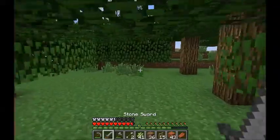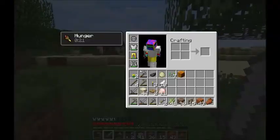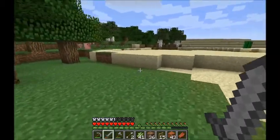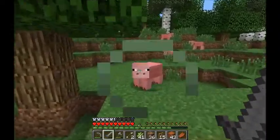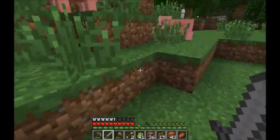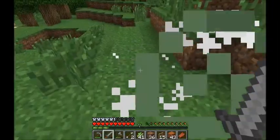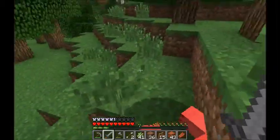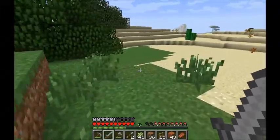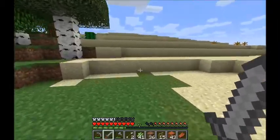If I can't find any, that's okay — I'll just do some exploring. I could try to find a village, actually. I do need more pig. I could get the pig to go all the way back to the house, but that would require making a long stretching tube thing — that's how I got Fred in there. There's the desert temple we found in episode 2.